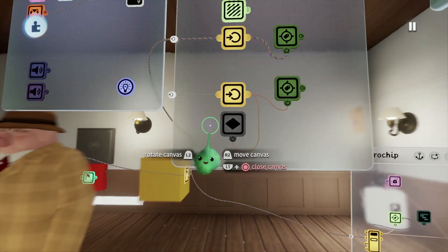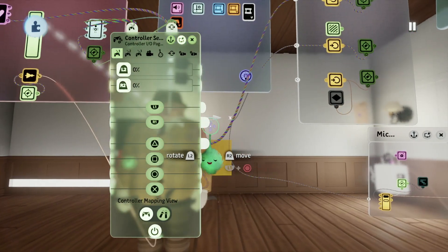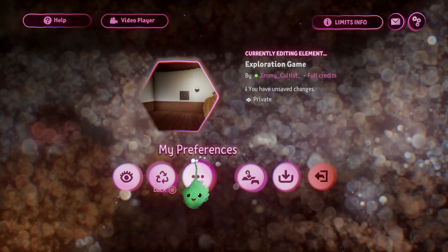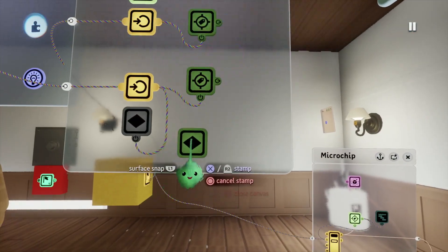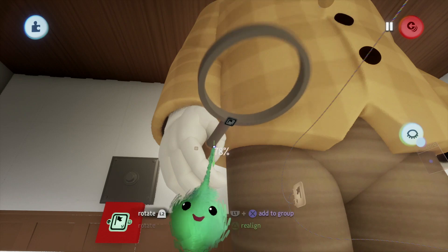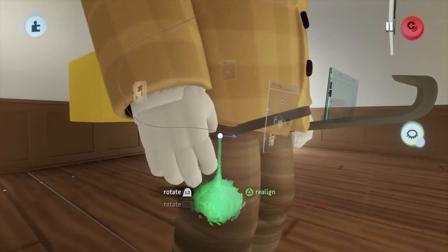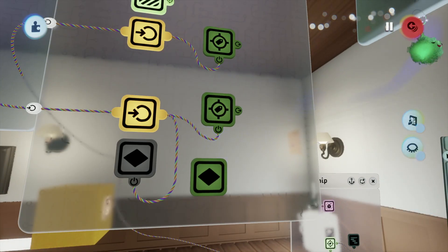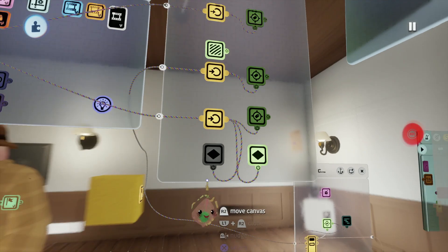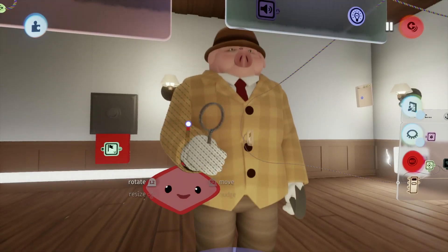Now we're going to need a button to act as our dowsing button. I sort of glossed over that. We're going to need a button, and I'm going to go with R1 just because it's convenient. I also want a little pose to reflect the fact that the character is searching for something. I might size the magnifying glass down a bit. In Sammy Seal the magnifying glass is quite ludicrously large, but that's because Sammy Seal is just a tiny bit absurd. But we're going to go ahead and pull up this magnifying glass.